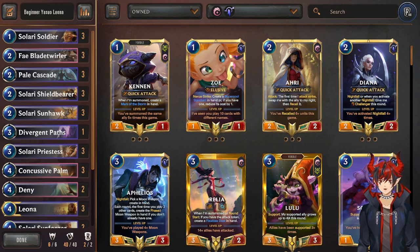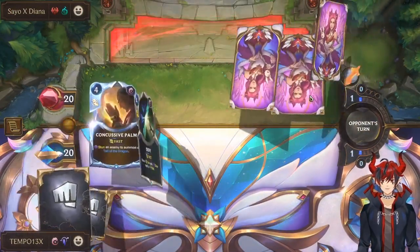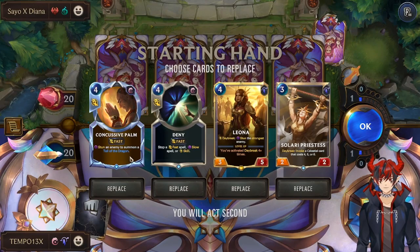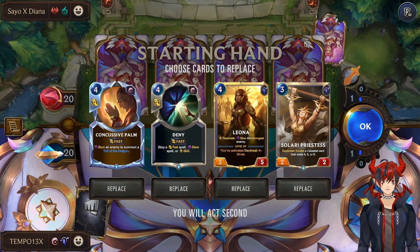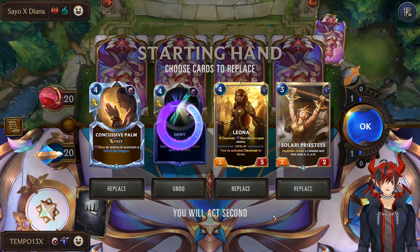Now here's a live commentary game so you can see how the deck plays out. I'll be giving context to why I'm playing certain cards, and hopefully it gives you a good feel on how to play the deck. For the showcase game, we have Riven Gwen, which is a very aggressive deck. So I'm glad we have the defensive stuns to try to stop their win con — they're going to be trying to attack us aggressively, and we're going to be trying to slow them down.